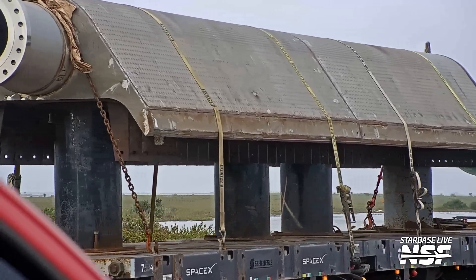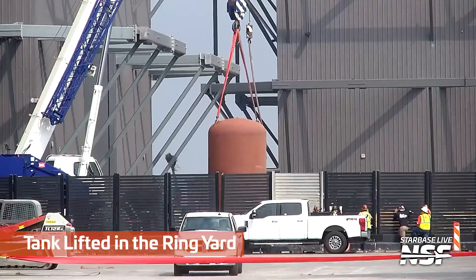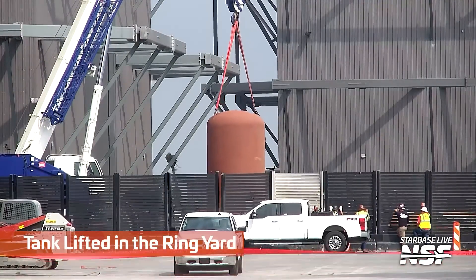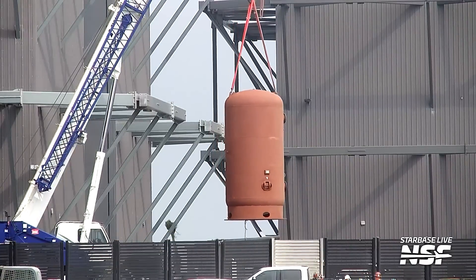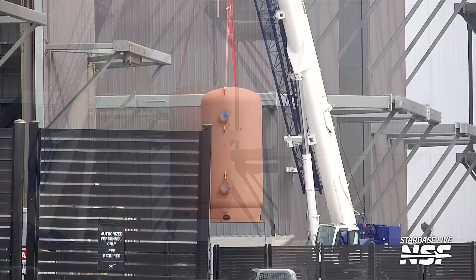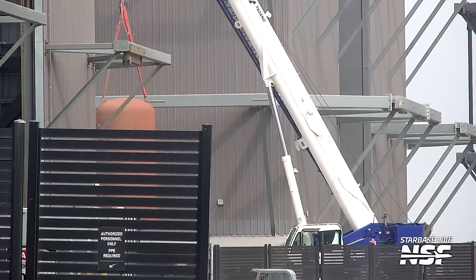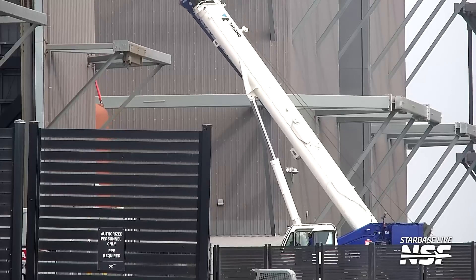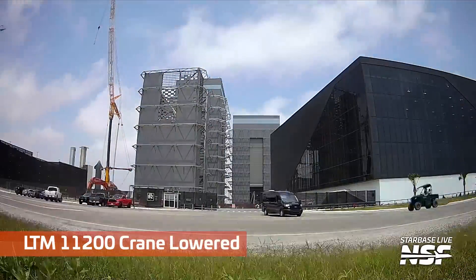Massive amounts of water are going to come out of it, I would guess. That's a weird tank — you usually don't see colorful things like that at Starbase; usually it's all black and white and shades of gray. But that is a colorful, burnt orange sort of test tank. I don't know what's going on there.